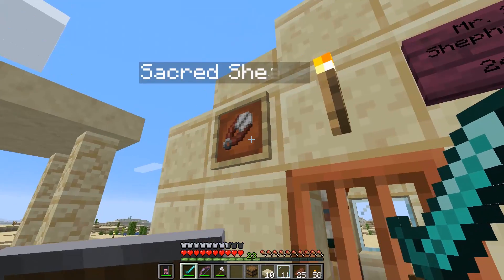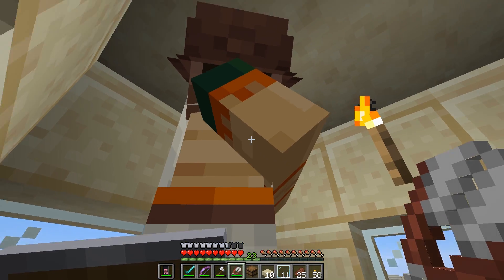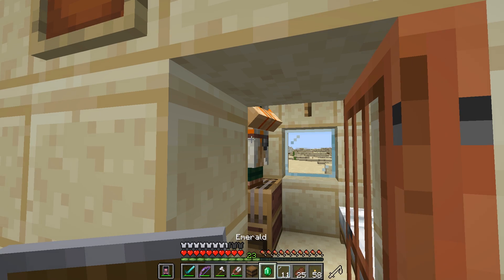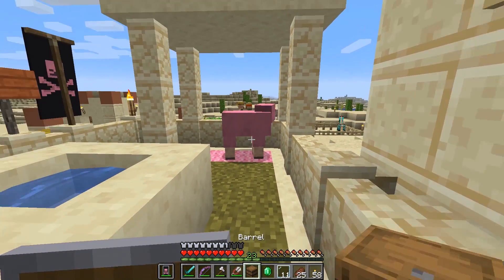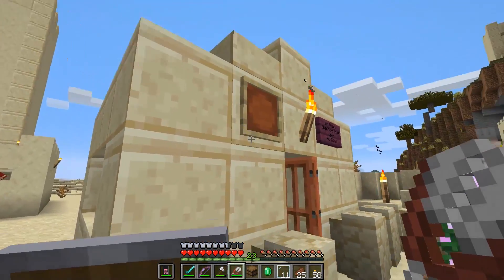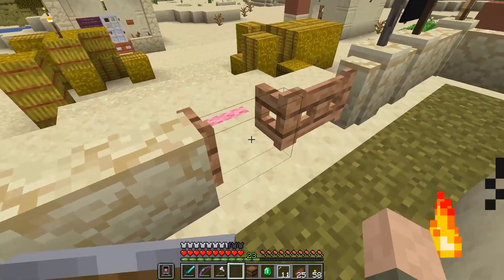I should probably show Shep the sacred shears. Come here Shep, you got some training — come on out. Let's see if we can get him out with an emerald. Come on, take a break right now. I'm gonna show you how to do this with the sacred shears. He doesn't care — hopefully he's better at shearing than I am. I only got one piece. All right Shep, have a nice day!